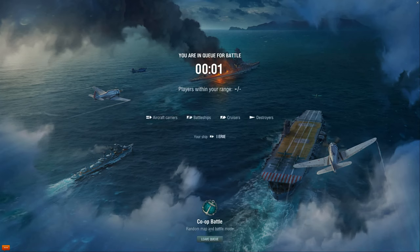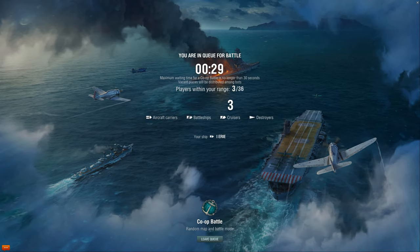Off we go to the battle loading screen. It displays how many players are within your play range and how many ships are waiting in queue. There is a caveat that there's no wait over 30 seconds, but this only applies to certain battle types. There are 3 cruisers in queue, so in co-op if there aren't enough players for the battle there will be bots. You can tell bots by the colon either side of their name. Because we're getting to the 30-second mark we will get a battle no matter what.